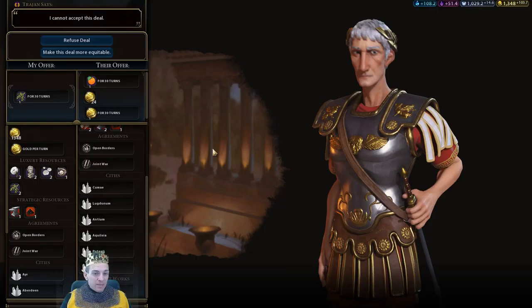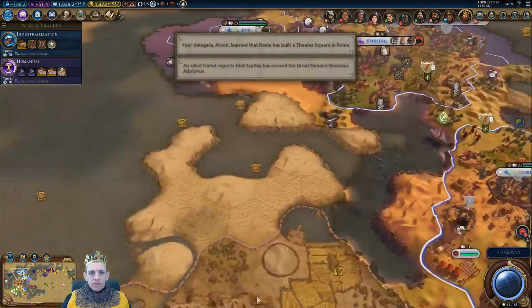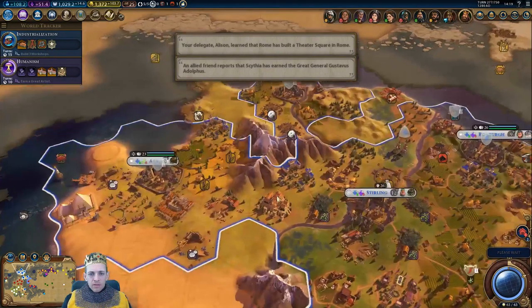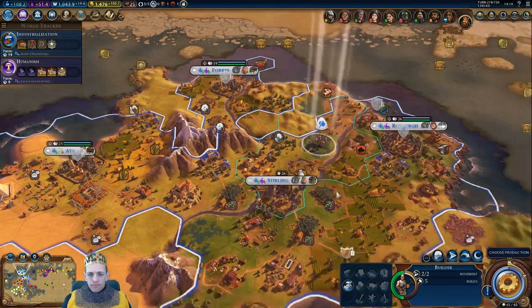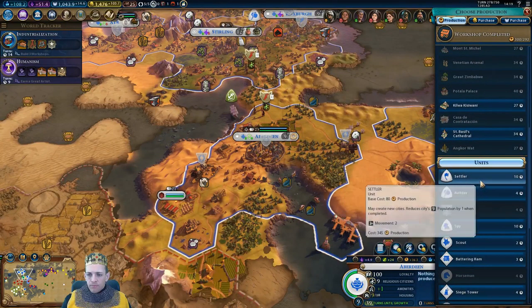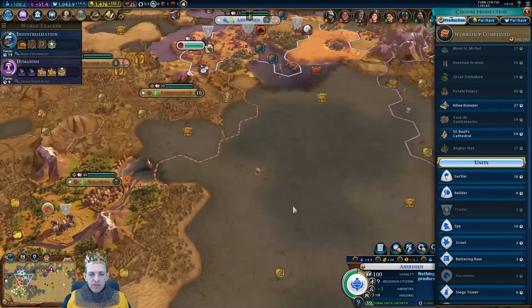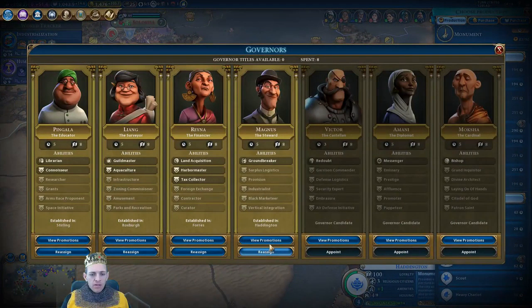Trajan would like to offer us — I can give you one olives, he'll give us that. Can you give us a bit more gold? I'm fine with that — olives for olives, one for one, and a little bit of gold. We must have used the priorities. Everyone's still happy — amenities, that's good.